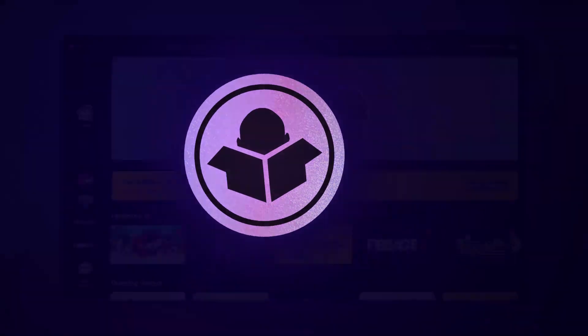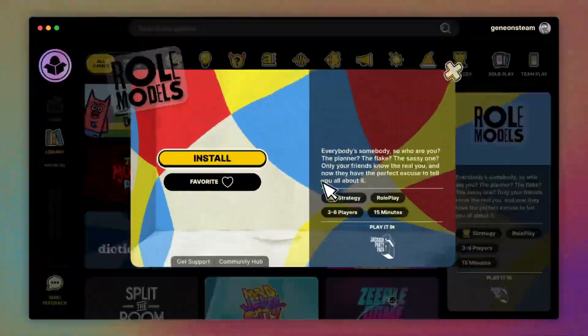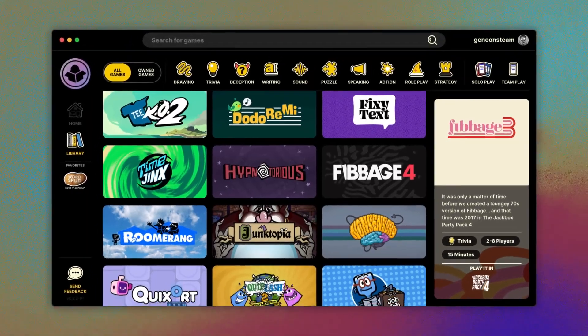Introducing the Jackbox Mega Picker for Steam. The Jackbox Mega Picker is the free all-in-one place to find, organize, and launch your catalog of Jackbox games.